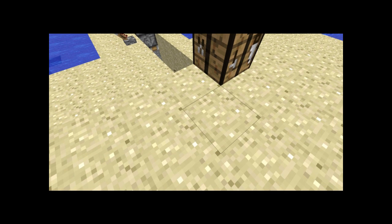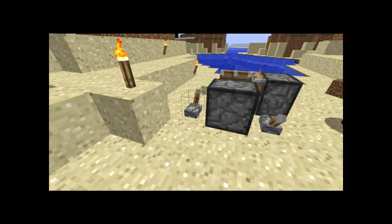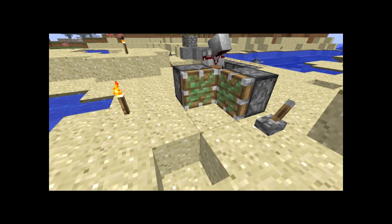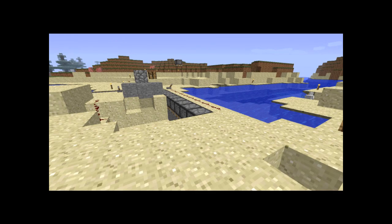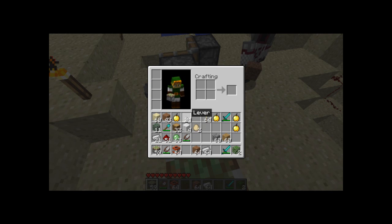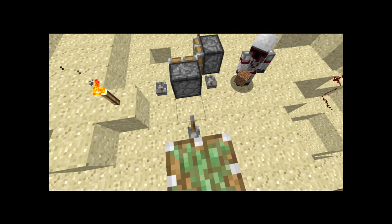Before we show them this stuff here, which is quite epic, we shall show them basic piston tech. You have to have a button, or a lever, or a pressure plate to activate them — it must be activated by something that can use redstone. So buttons, levers, pressure plates, redstone torches — all stuff like that works. The difference between the two pistons: a sticky piston, like the one I'm standing on — boing boing — they can both push blocks.